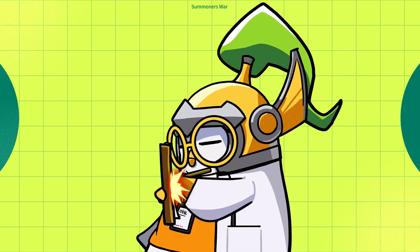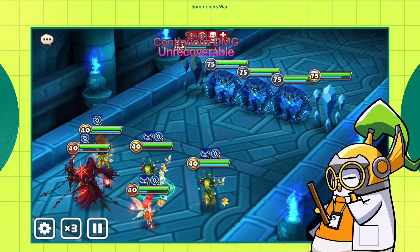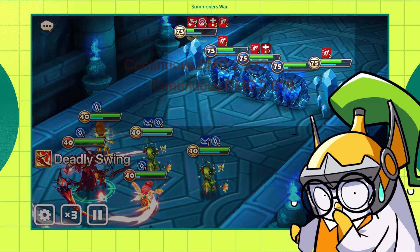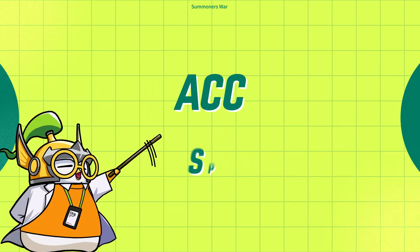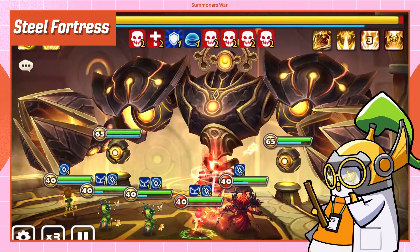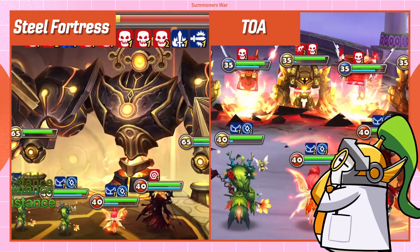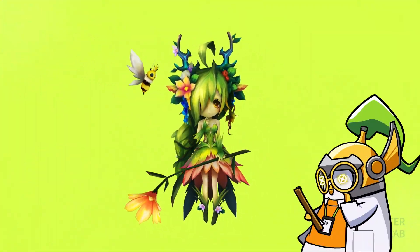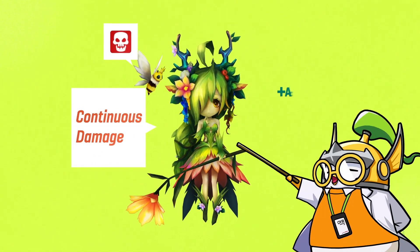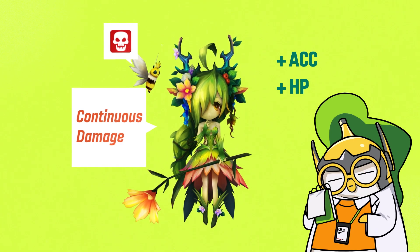If it's working right, you should see something like that — pretty satisfying! Looking at stats to focus on: make sure to have enough accuracy to land those DoTs. If Tattoou uses her third skill without them it'll be pretty disappointing, so pay extra attention to accuracy and speed. The same team can actually be used in other PvE areas like Steel Fortress and TOA, so give it a try. Since Melia is all about stacking continuous damage, accuracy sub-properties for runes and artifacts are really important.